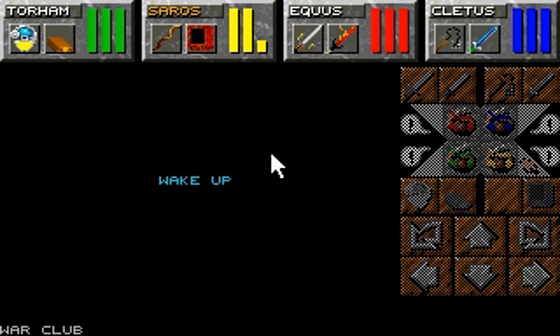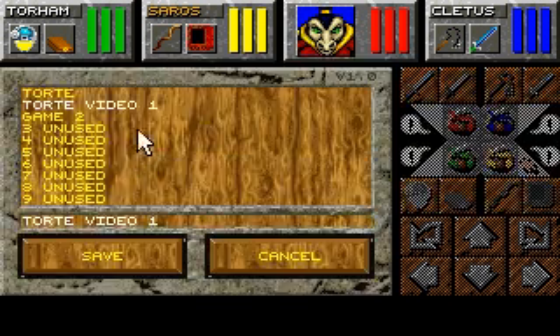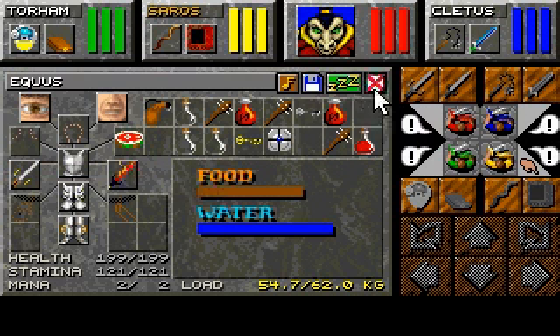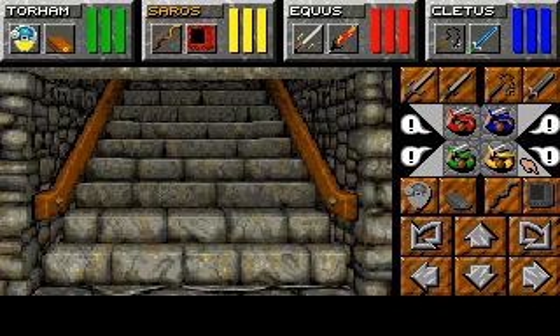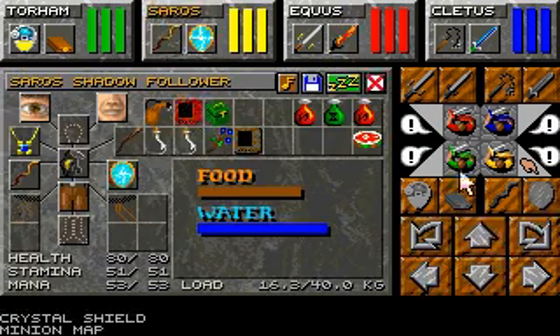Let's just get some mana back up before we head upstairs. Let's quickly save. The upstairs is not a fun place to be. The enemies up there? Not nice. Maybe this crystal shield spell will help us a bit. We'll see.